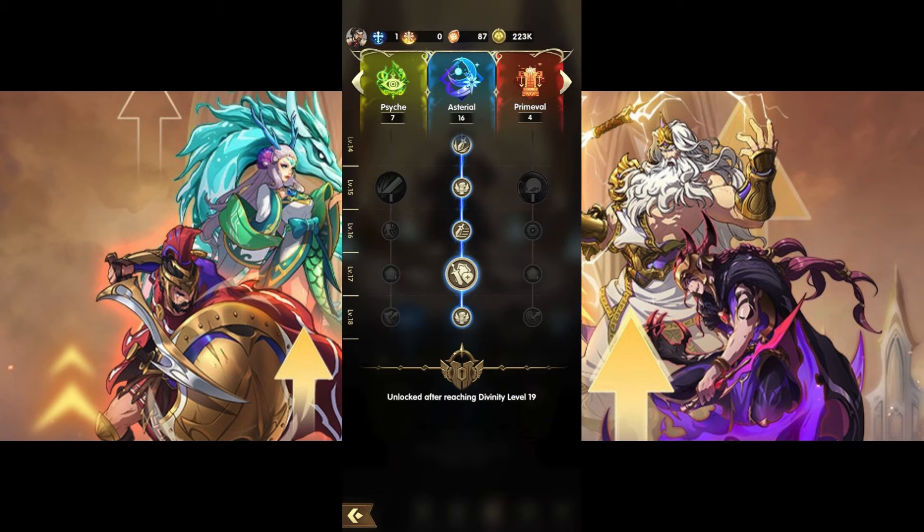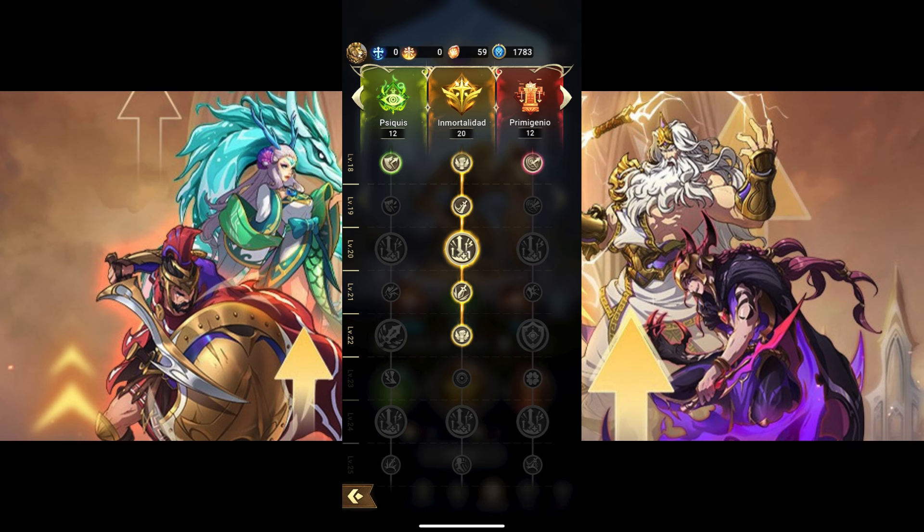Until then, the game will have a lock sign. After Divinity level 19, the hero can progress on any of the trees. There are now level 6 and 7 Divinity Gems that are needed to level them from level 18 to 30.